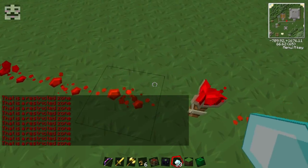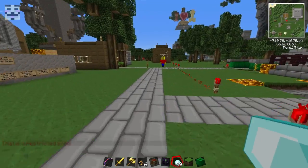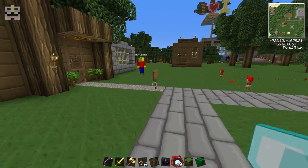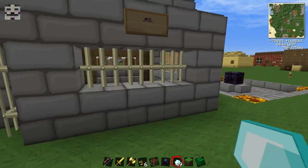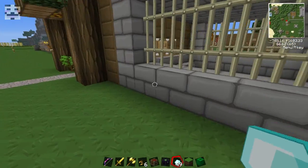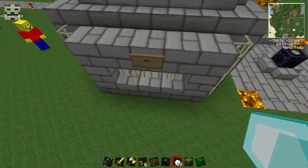With restriction, people can't enter your zone. With jail, people can enter but then they can't get out. So if you've set up a jail zone, even if someone breaks something they still can't leave. Their game mode also changes — you can configure that.